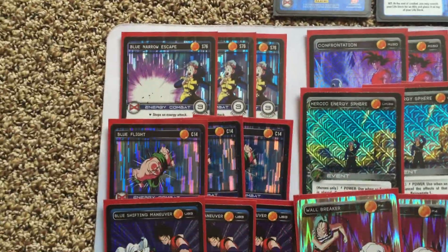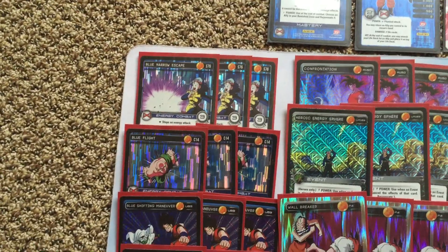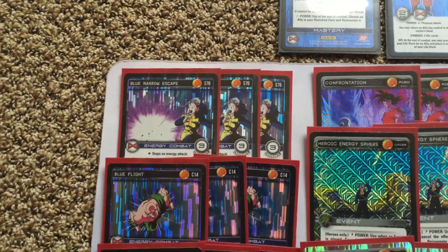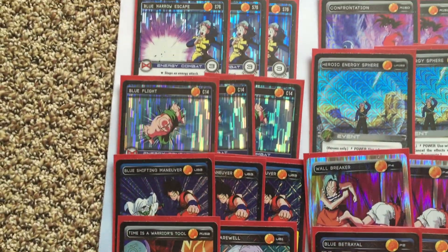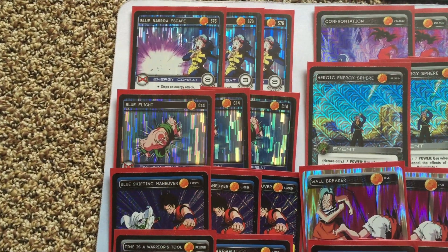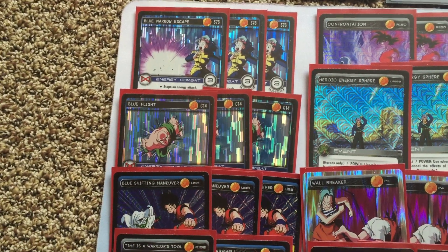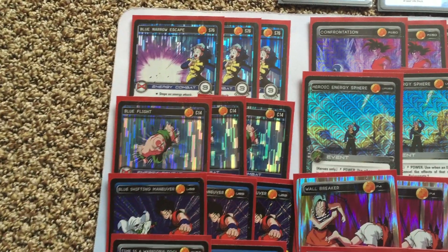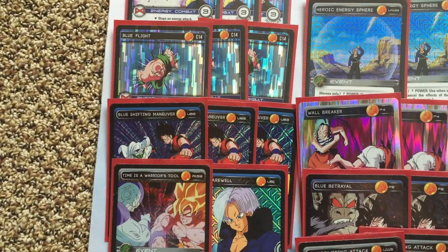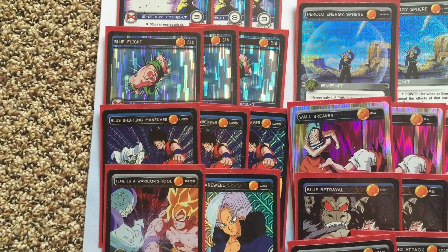Now we'll talk about the defense of the deck. I don't run much physical defense because I run a lot of allies to deal with stages. Even so, Blue Narrow Escape for Energy Block — kind of a staple, has huge endurance, you've got to run that. Blue Flight in a tag team deck lets you banish allies you don't want and get other allies — you can tutor Kami back, tutor Chi-Chi back, and do whatever you want with that card. It's really good in this deck type.